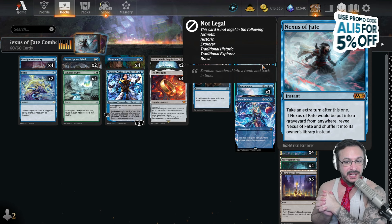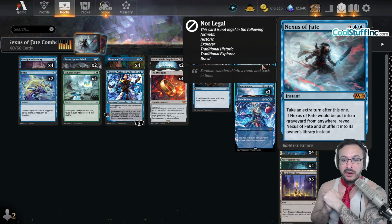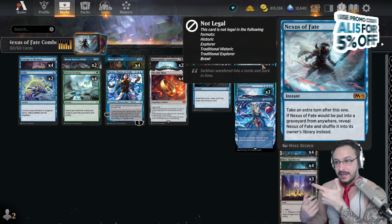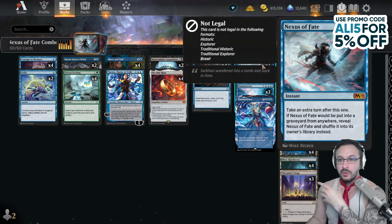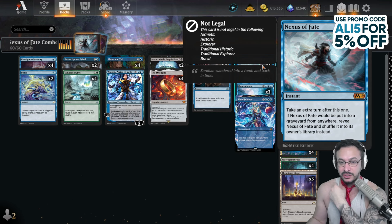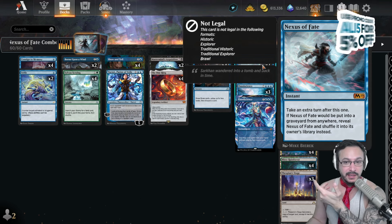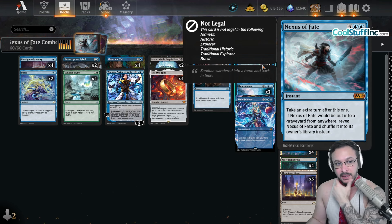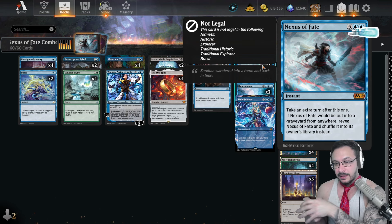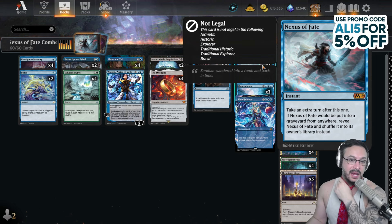It's a 7-mana instant — take an extra turn. Nexus of Fate, if it would go to the graveyard from anywhere, you reveal it and shuffle it back into its owner's library instead. So if you cast it, it goes back into your deck, and if they mill it, it goes back into your deck as well. The idea is just to cast this over and over again until your deck is really small, and then you can essentially take infinite turns.